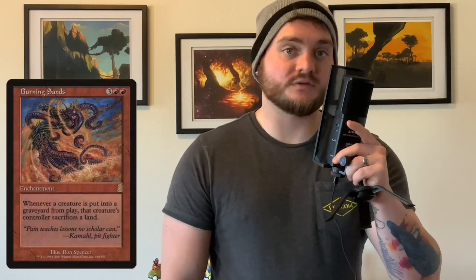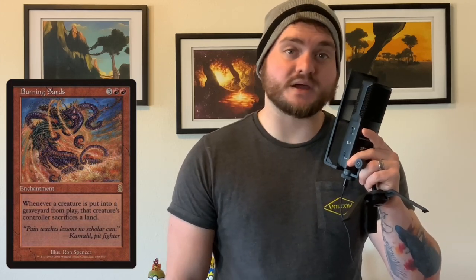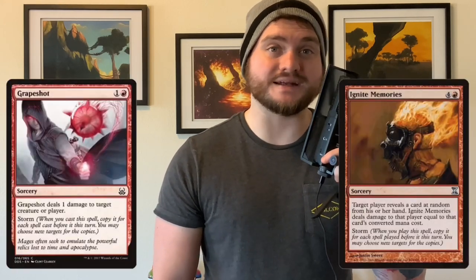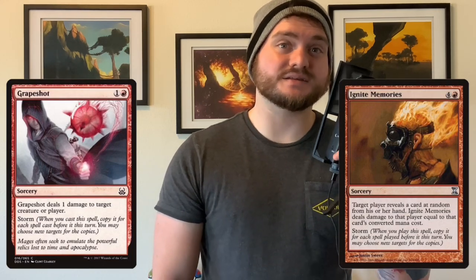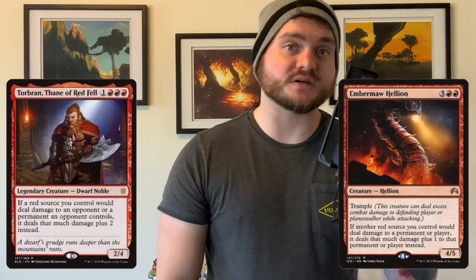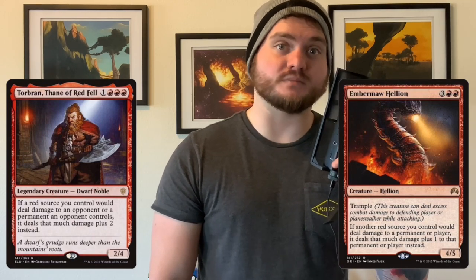And because I'm a bit of a spiky asshole, I've included effects like Burning Sands. If your opponents are relying heavily on small value creatures like mana dorks or hate bears, Burning Sands when paired with any of our sweeper effects is not only going to take their creatures off the board, but also their lands. It may take a little bit of time to get things going, but once you have your engine online, chaining off an absolutely massive Grape Shot or Ignite Memories is going to absolutely devastate the table.